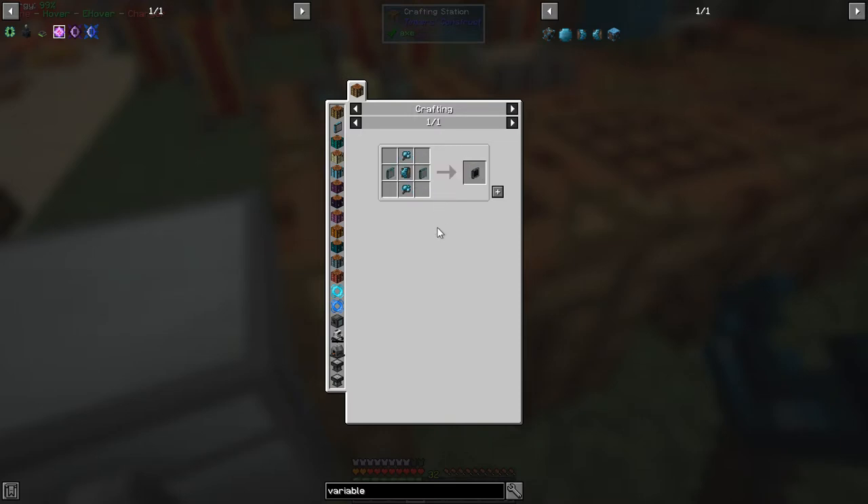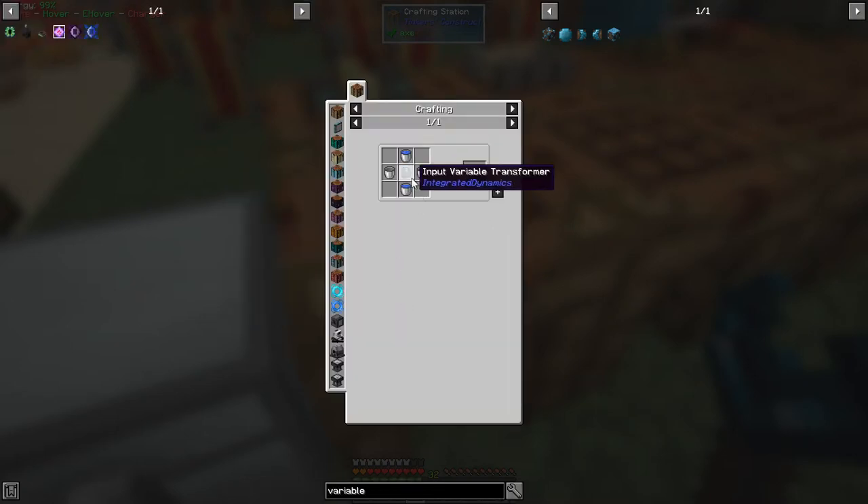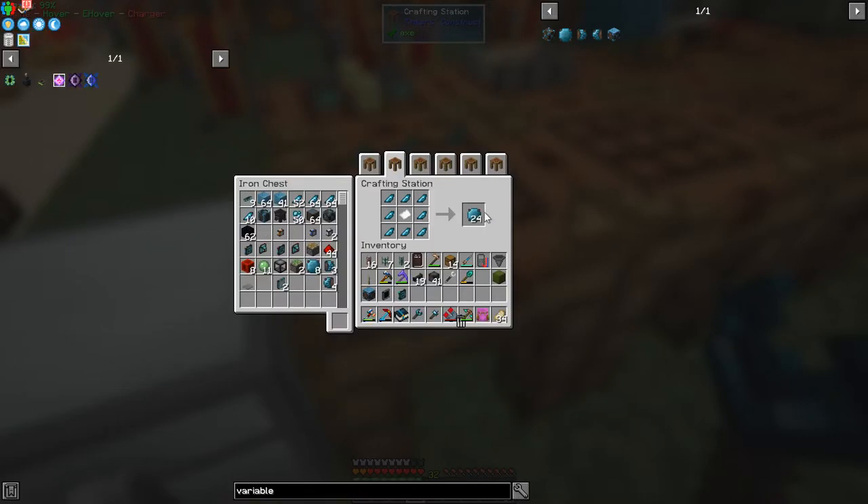The output variable transformer is two variable cards, a piston, and two mineralized crystallized mineral chunks. The input one is exactly the same but with a sticky piston. Then it needs some static light panels - that's three mineral berries plus an output variable transformer plus red stone. I've already got the display panel made here. Then we need to be able to read what's in the tank, so we need a fluid reader. The recipe for that is an input variable transformer and a sticky piston, giving you four of these.